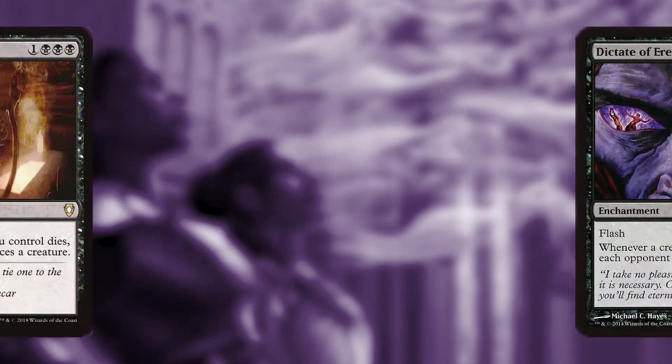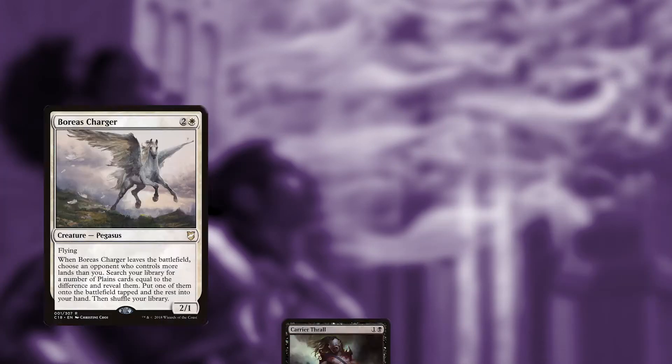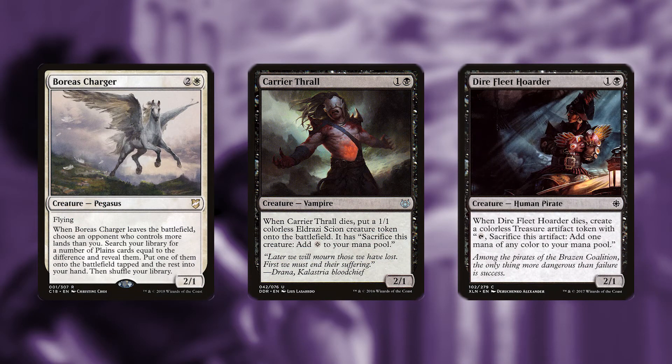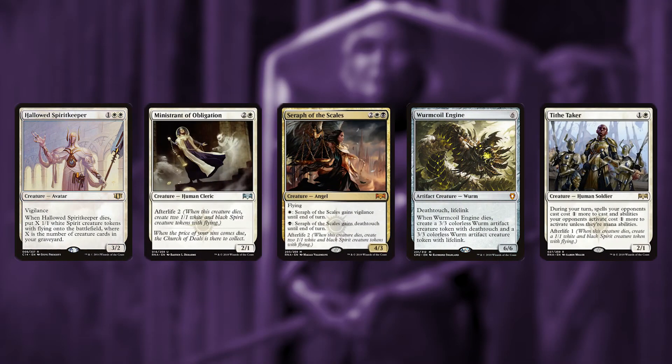With all of these creatures dying, we're going to set our opponents back using Grave Pact and Dictate of Erebos. Some creatures are going to have effects as they die — we're going to ramp ourselves using Boreas Charger, Carrier Thrall, and Dire Fleet Hoarder.